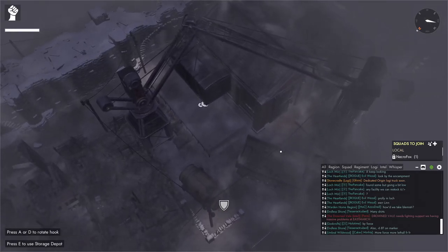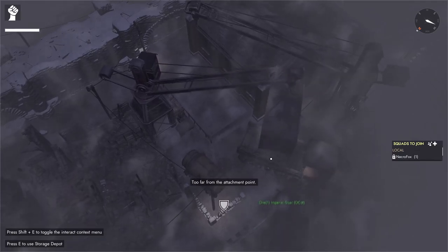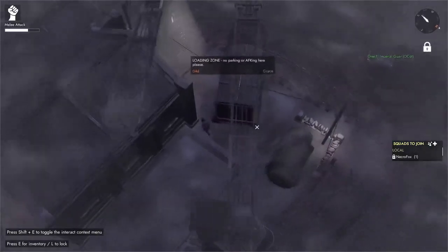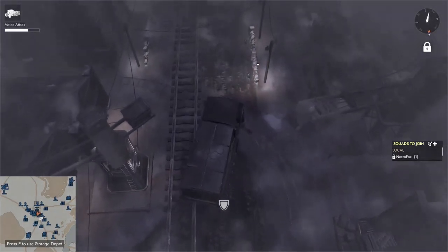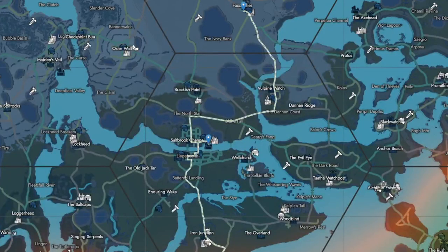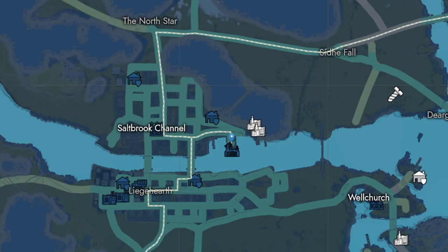Alright, our container is full of 60 beam ants. We're going to be taking this to Saltbrook, where we will get a Logi truck and fill it up with 15 beam ants, and then head back to the front. As you can see on the Logi Waze map, I'm going from Foxcatcher to Saltbrook to switch out my flatbed for a Logi truck. Logi Waze is a fantastic website to use — I will try and remember to link it in the description.